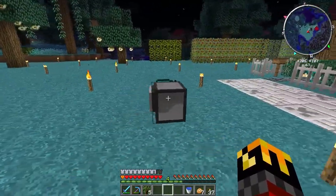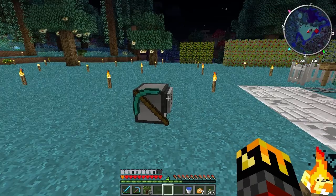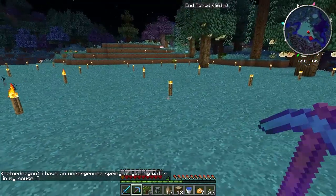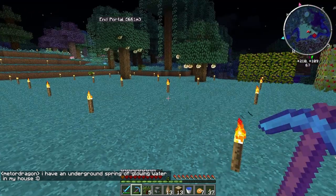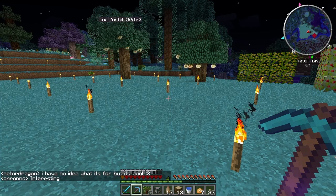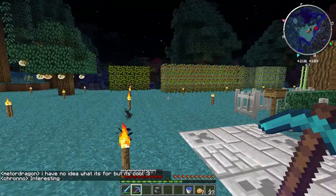I did upgrade my tree felling program to work with the new system — figured out how to do that. He has an underground spring of glowing water in his house, which is interesting. No idea what it's for, but it's cool.